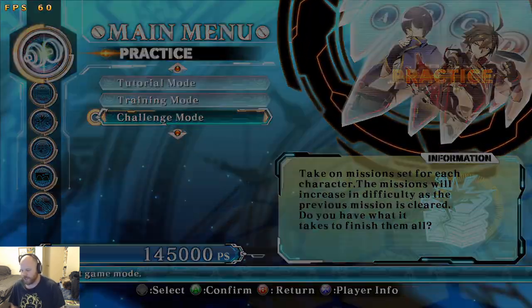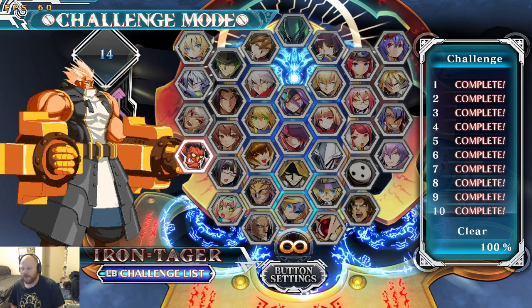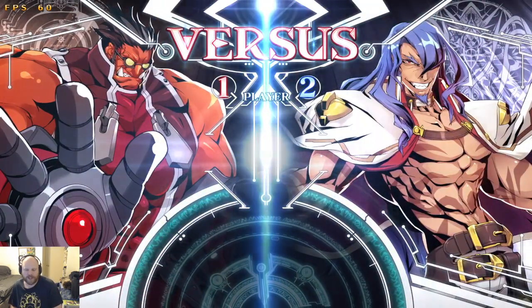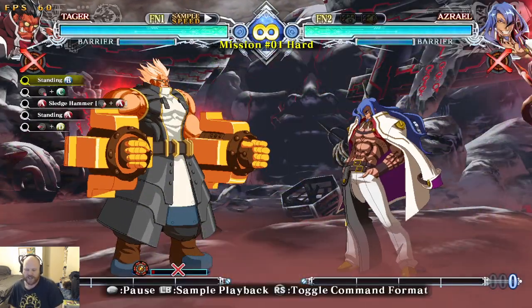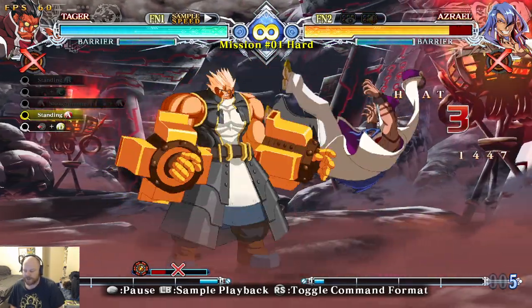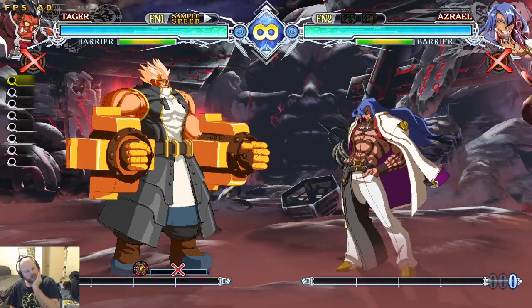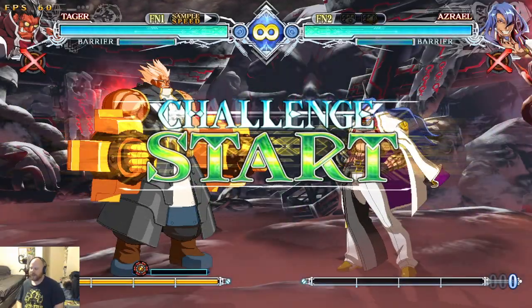All of the things I struggle with execution-wise right now, Hawkman doesn't really have. One of the biggest problems I'm having with Tagger — or just in general — is 3C into 623. Hawkman's 3C is not special-cancelable; you can combo off it on counter hit, but otherwise you're not special-canceling anything. So that execution deficiency is going to remain if I'm not doing it with somebody else, and out of the characters I want to play, Tagger is the only one that has that. Azrael doesn't have it, Makoto definitely doesn't, Hakumen doesn't even have 623 motions.